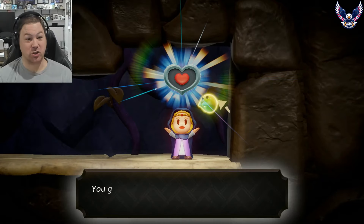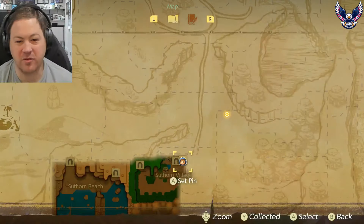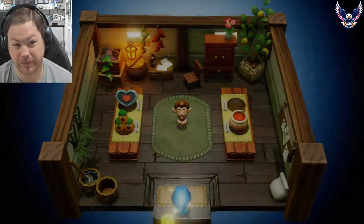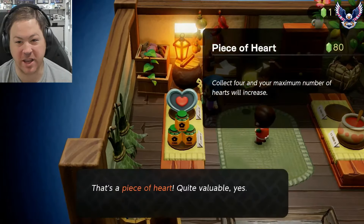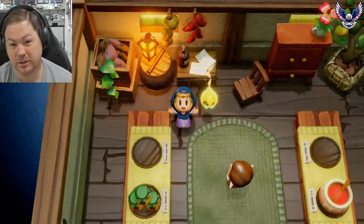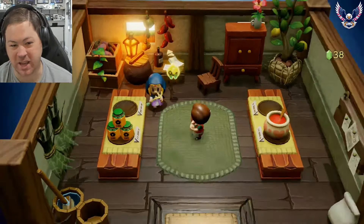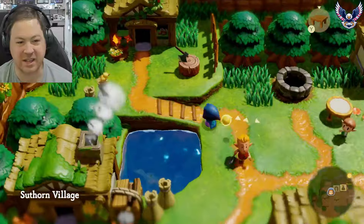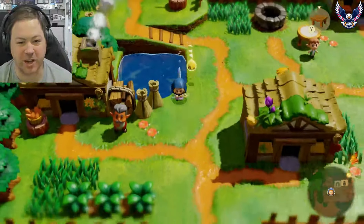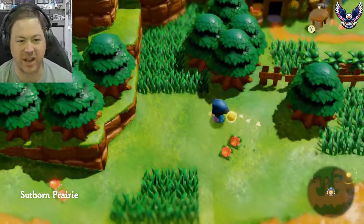Maybe later in the game there are better tools to use, but the boulder works early game. In Suthorn Village there is a store and we've got a piece of heart for sale here for 80 rupees. If you need help making some money, there is a treasure chest right outside here with 50 rupees in it, if you just run over here when you first exit.